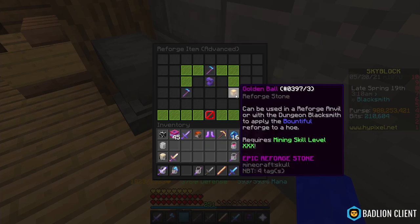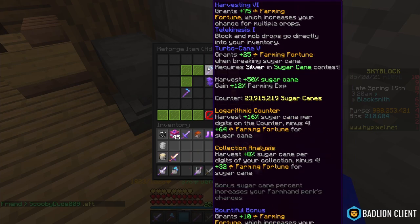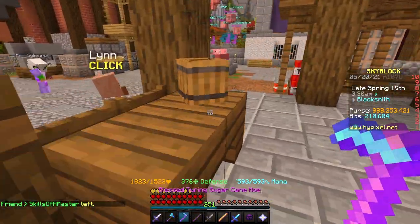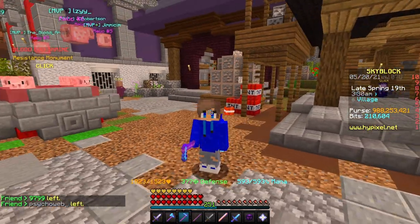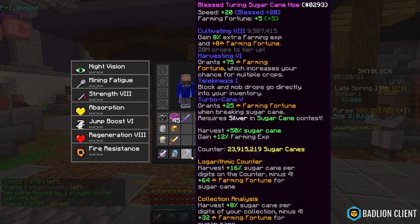Compared to Blessed, which gives you 20 speed - that's already 7 speed higher than the Bountiful reforge that the golden ball gives. The Blessed bonus also gives you plus 6% farming XP and plus 20 farming fortune. So you're getting extra farming XP and 10 more farming fortune compared to Bountiful, but you're not getting the 0.2 coins per crop break. You have to calculate whether the 10 farming fortune is worth losing those coins. I'm not exactly a trial farmer so I'm not sure which one is better, but if you want XP, I don't think golden ball is the way to go.